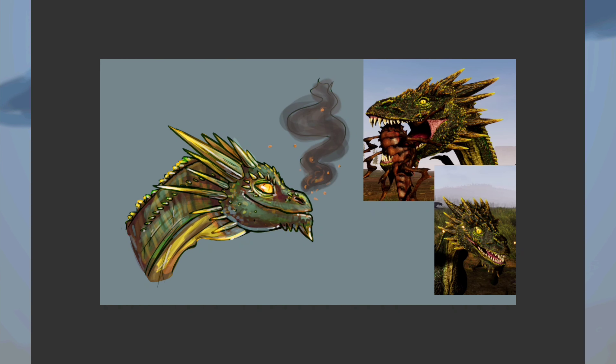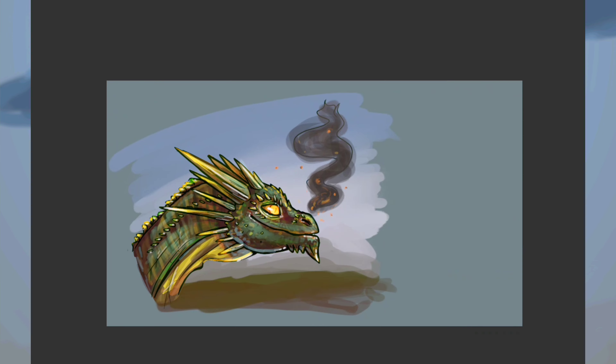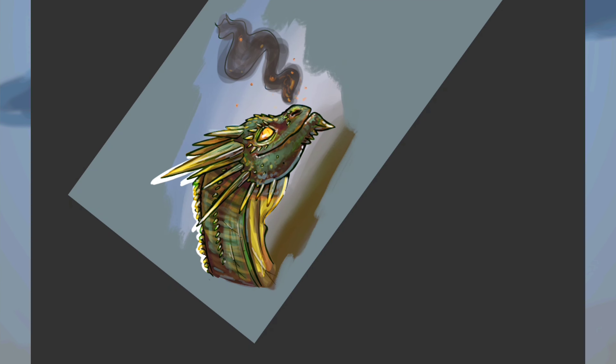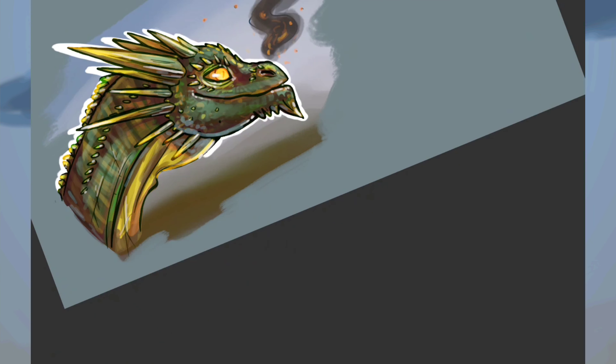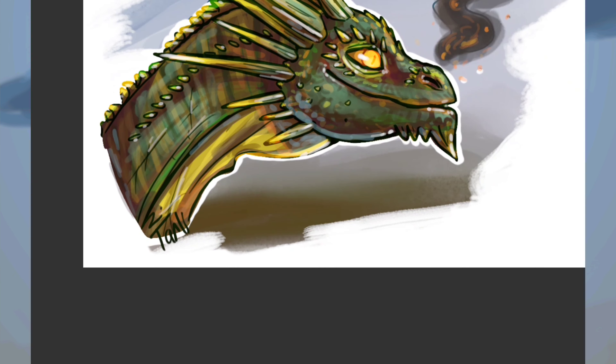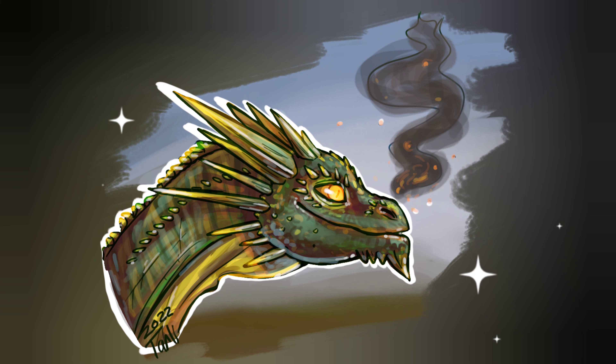I'm just adding in a super quick background which I smudge all over the place and then erase around the edge of, and then the drawing's pretty much done. I do save different versions of this — a version with the background, one with the background and no smoke, and one that's just the dragon without background — so I have plenty of variety in what I want to use for my icon.